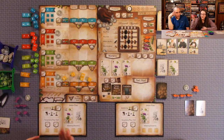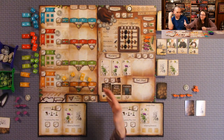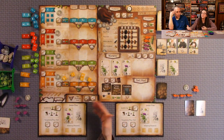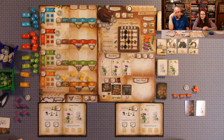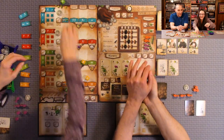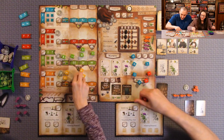Then that would be the end of the round. You move the round tracker, and do the cleanup phase where you remove all the remaining plant cards, tools, and assistants, and deal out more based on the player count. This is a two-player game, so it's fewer cards. Then you just start over the next round. So I'm the first player — we need to roll the dice first.